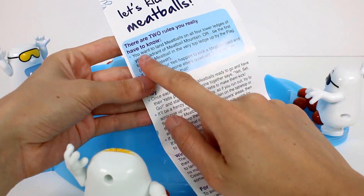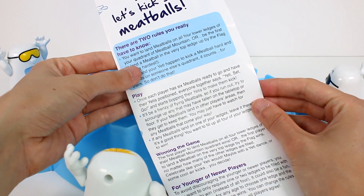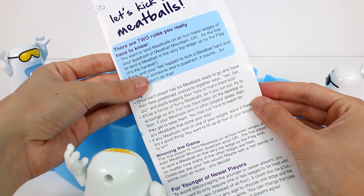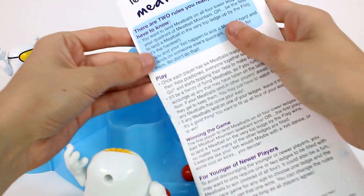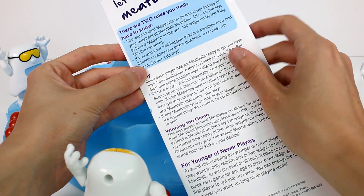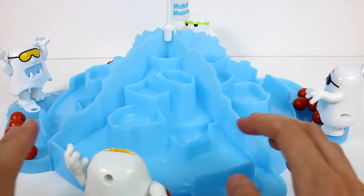Here are the two rules you really have to know. You want to land meatballs on all four lower ledges of your quadrant of meatball mountain, or be the first to land a meatball at the very top ledge by the flag. And if you and your Yeti happen to kick a meatball hard and it lands on someone else's quadrant, it counts for them — so don't do that.